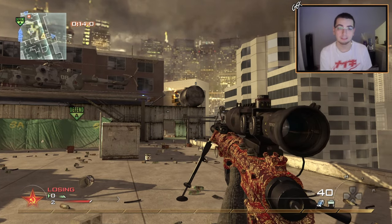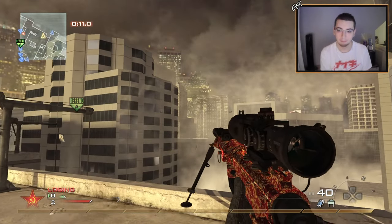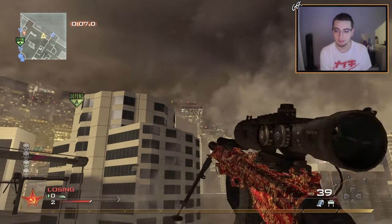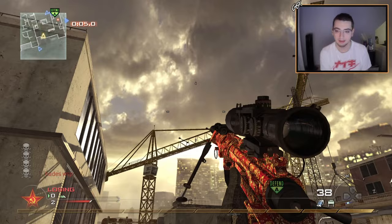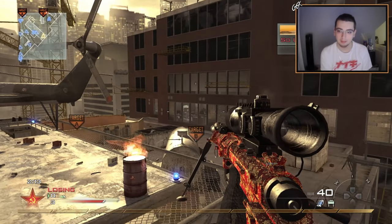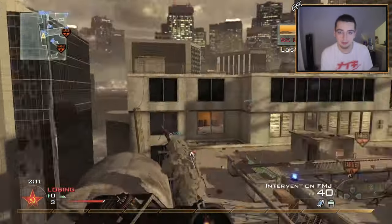Another thing you can do is make the camo glow instead of being etched and indented. As you can see, the camo is literally glowing in the sunlight. The way the sun is hitting it — oh, look at that! When it's glistening in the sun, you can't tell me this doesn't look absolutely beautiful.